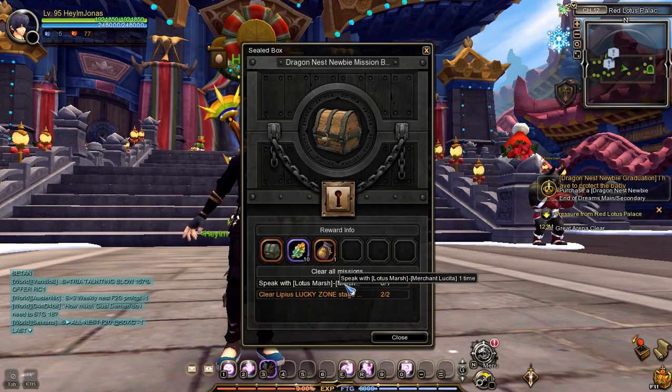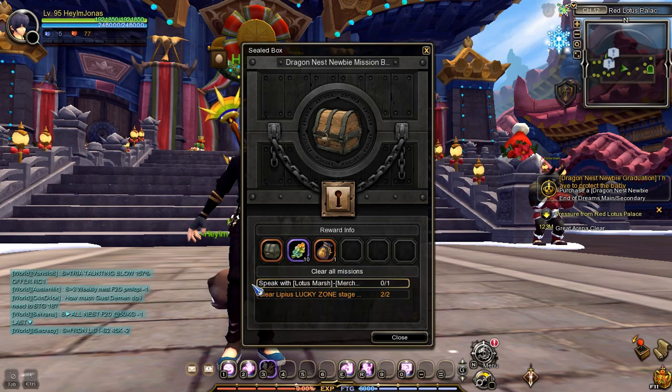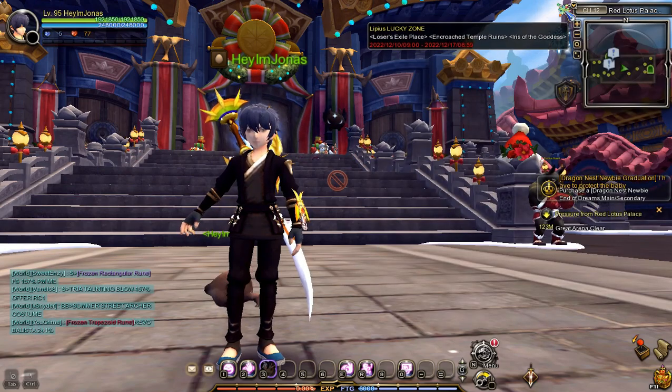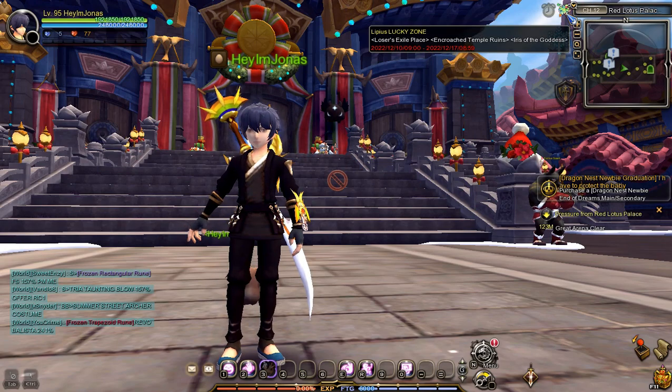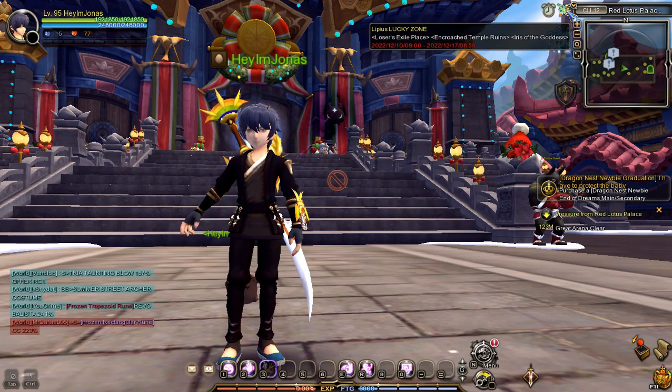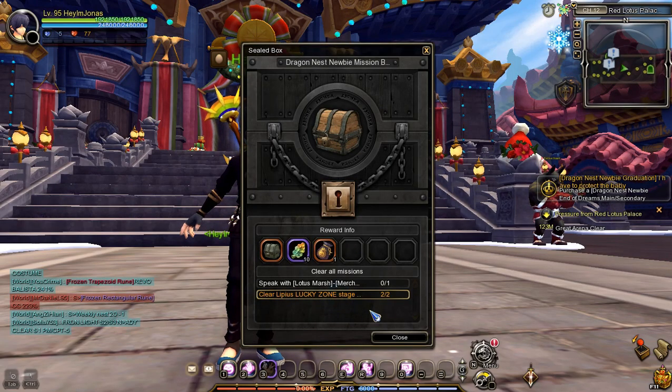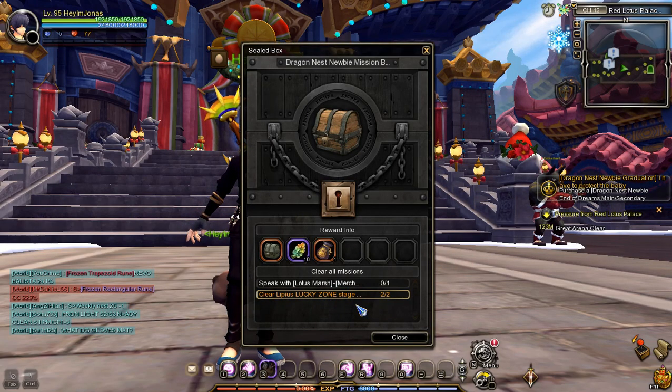To clear Stage 1 of the Dragon Nest Newbie Mission Box, you'll need to speak to a specific NPC in the game and clear a Lucky Zone Stage 2 times. You'll see an icon on the top right of the screen to find and clear a Lucky Zone Stage. In there, you'll see 3 Lucky Zone Stages — pick any of the dungeons listed and clear it 2 times. In my case, I've already cleared 2 Lucky Zone Stages, so the next task is to speak to a certain NPC.